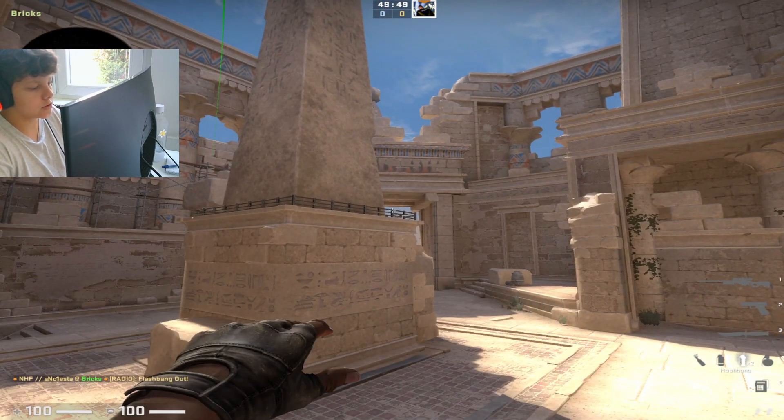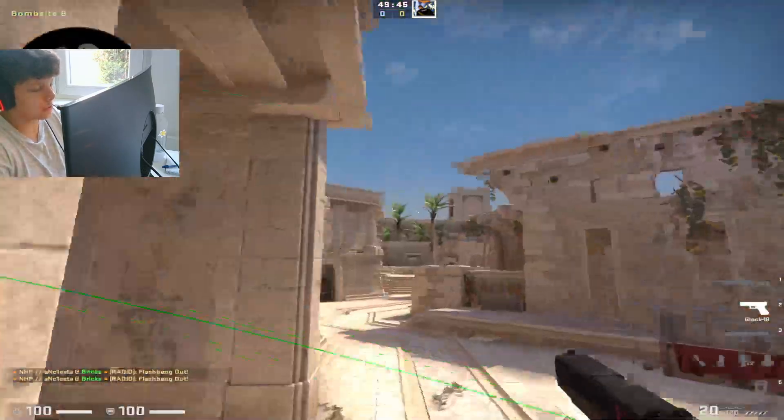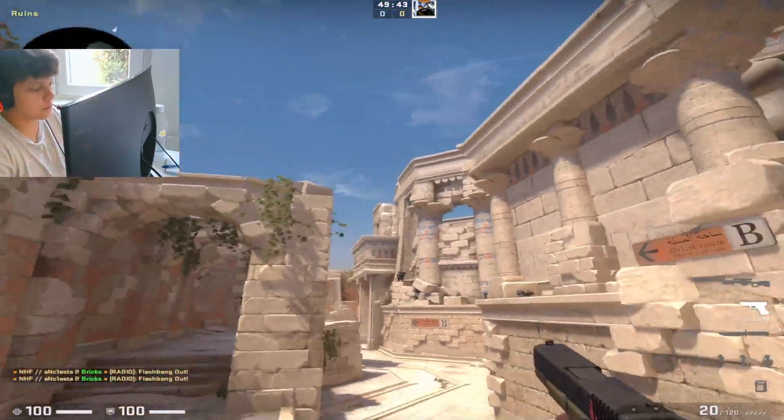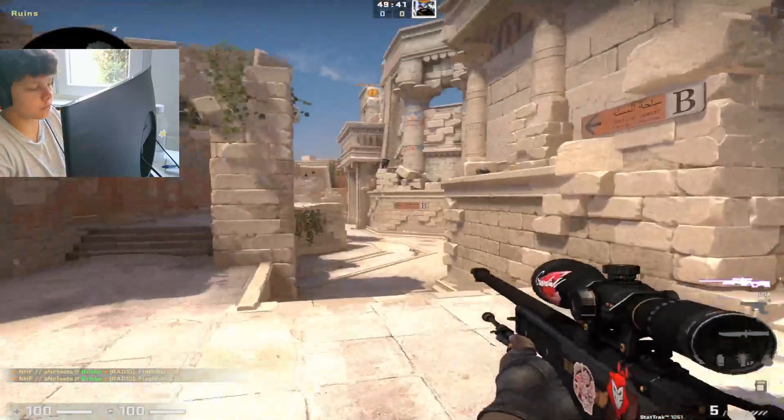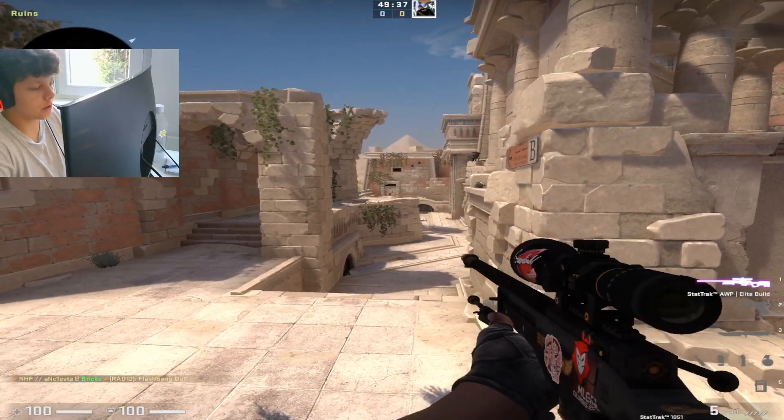Then you want to aim on this thing, go a little bit forward and just throw. What it does is that the flash I throw is for the AWPers that are holding up. Because if I throw this flash, it will not pop.